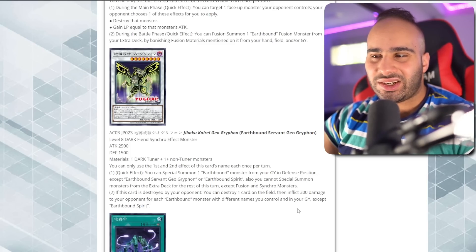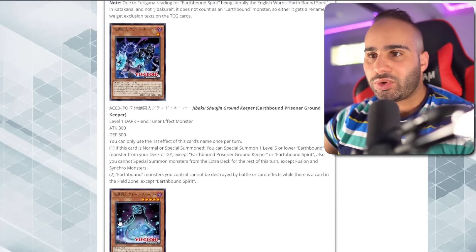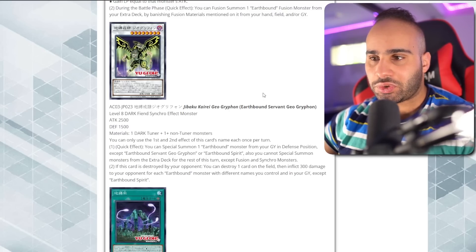If this card is destroyed by your opponent, you can destroy one card on the field, then inflict 300 damage for each Earthbound monster with a different name you control and/or in your graveyard, except Earthbound Spirit. It's going to be hard to burn for 3000 if you only get 300 per Earthbound. I can think of four names immediately, but you'd need six more to deal 3000 damage. Making this card die by your opponent's effect is also difficult — you'd have to give your opponent a monster with a mandatory destruction effect.